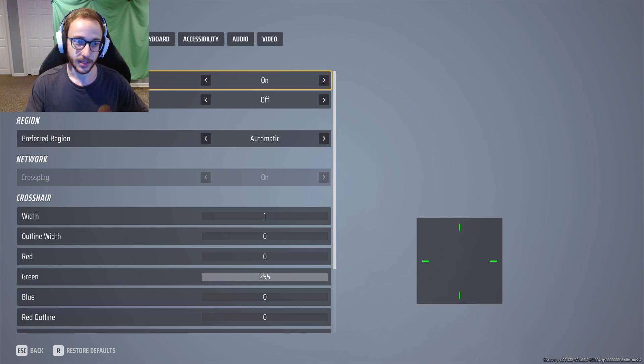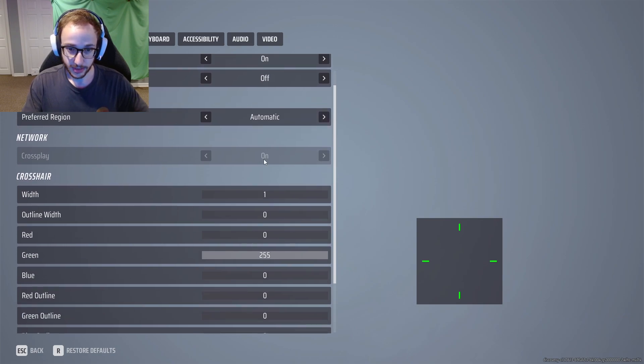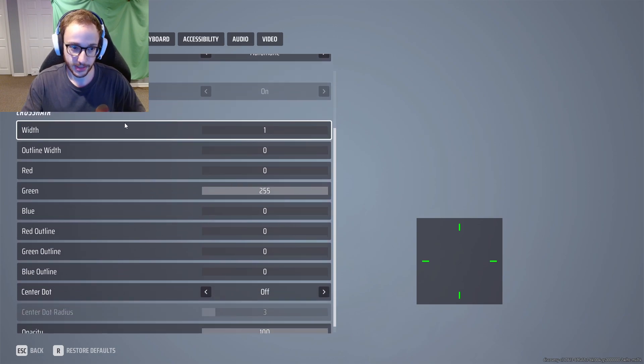We're going to be starting in gameplay. A lot of these things are going to be default. Use enemy team colors - I would recommend having that on. Hide player names - you can have this on if you're a streamer and don't want that on. Preferred region, you can have it automatic which is default or you can change it to a specific region. Crossplay - it seems like I can't change it. This is also kind of a PC guide here.